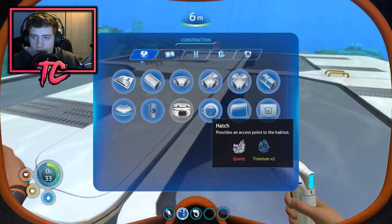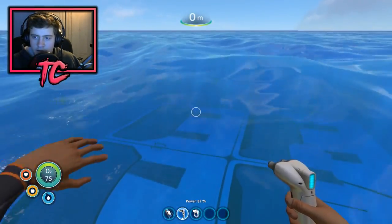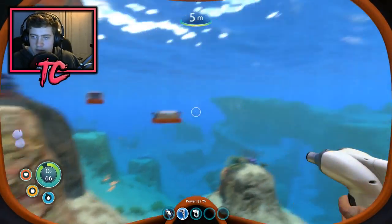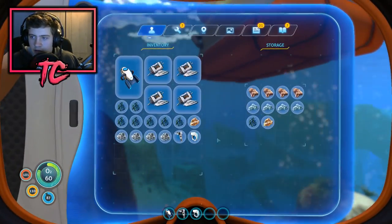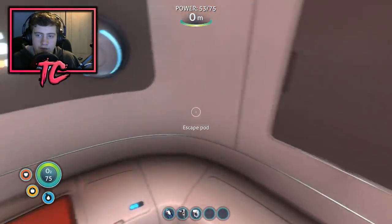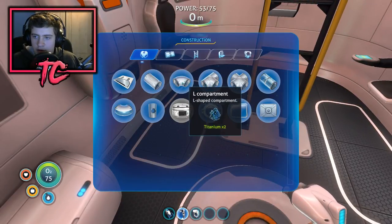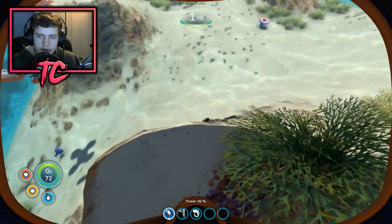I'm guessing we're gonna get a hatch, which is quartz and titanium. I thought it was blast but it is quartz, so that means we'll either find some or I've got to go over here and see if we've got any in our boxes or in our base. I did make some boxes just to sort some stuff in while we're out doing things. We've got some quartz in the base — not too hard to find. I'm gonna have a radio transmission that we will do in today's episode as well. We have one quartz.